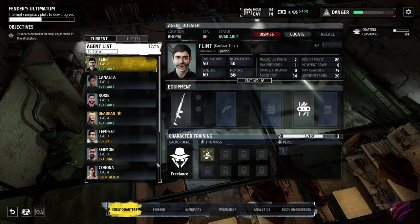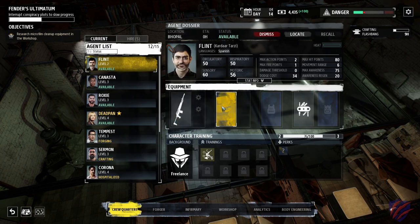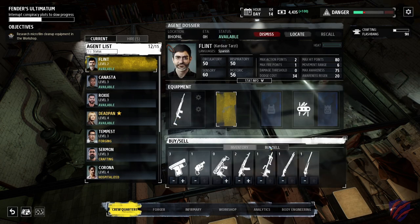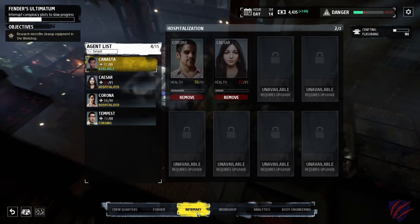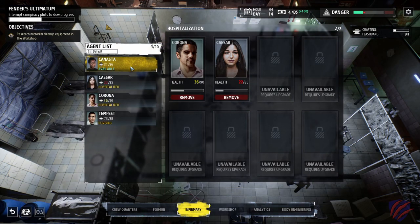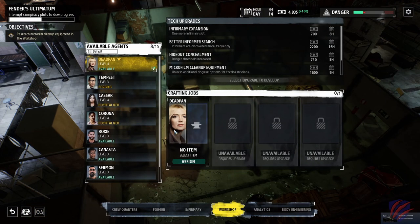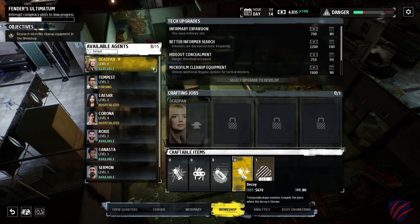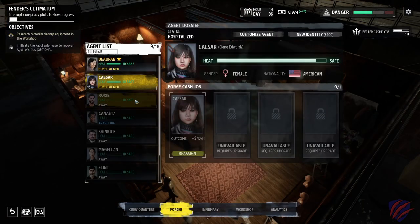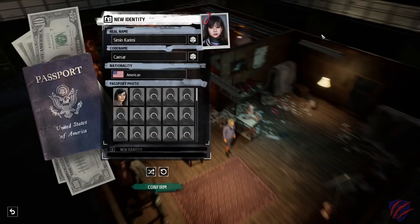The crew quarters facility allows you to manage your agents — both hire and fire — as well as oversee agent training and perks. It also allows you to buy, sell, and configure weapon and equipment loadouts. You also have access to the infirmary, which allows you to heal and monitor your injured agents. The workshop allows you to invest in facility and tech upgrades as well as manufacture equipment such as grenades, lock picks, and first aid kits. The forger facility allows you to create counterfeit currency to cover operating costs.